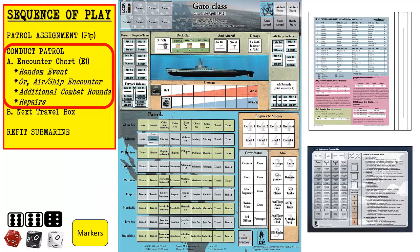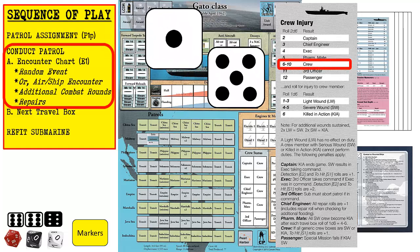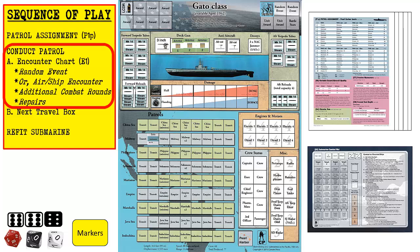We also suffered one crew injury per table E3, so we must roll two six-sided dice on the crew injury chart on table E5. We roll a six, resulting in injury to generic crew. We then roll a three to indicate it's a light wound. A light wound counter is then placed on a generic crew box on the submarine display mat.